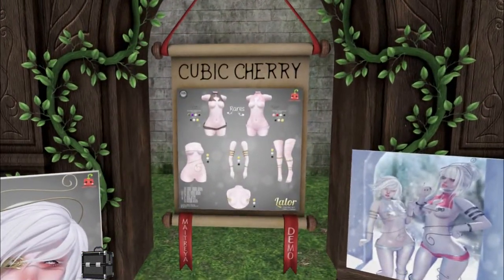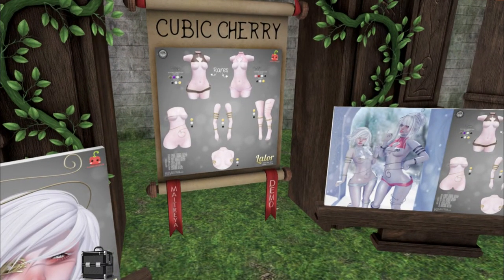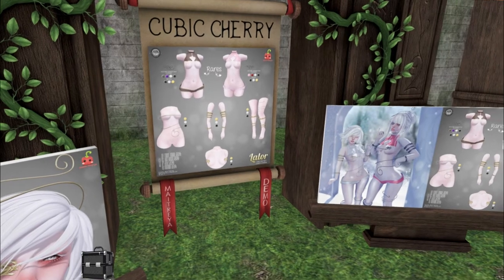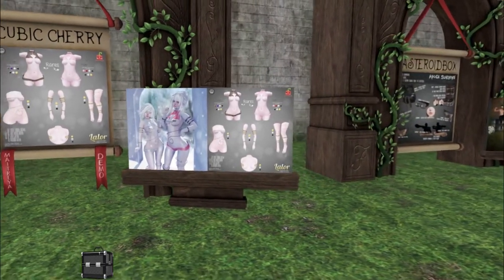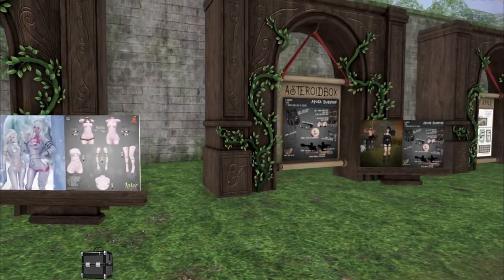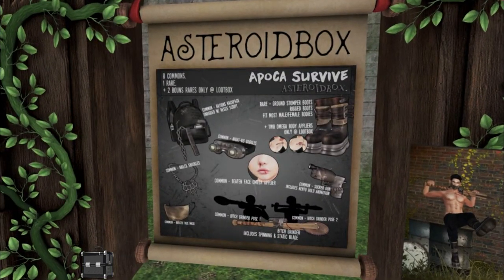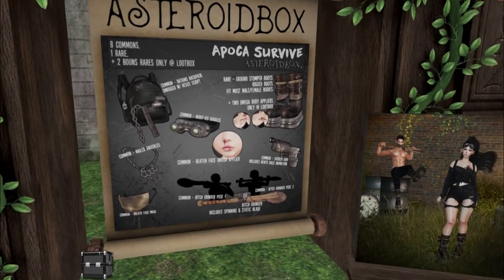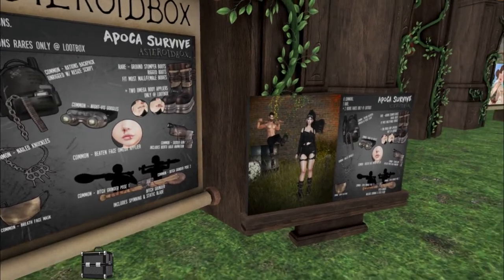We have Cubic Cherry, and we have a sexy warrior look too. I feel like whenever you play an MMO, the higher your defense is in your armor normally means the skimpier you are — because you're wearing skimpy clothes and you're more powerful. That's so cute. Asteroid Box — Apox Survive. I love that. I love the backpack over there.